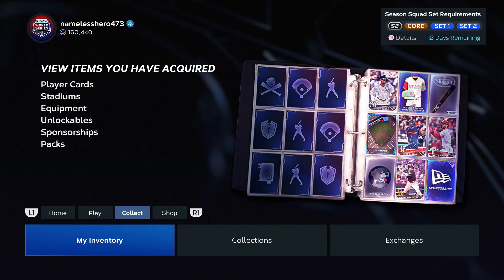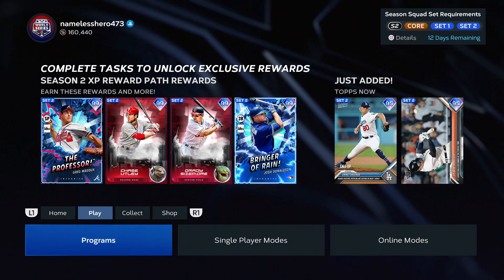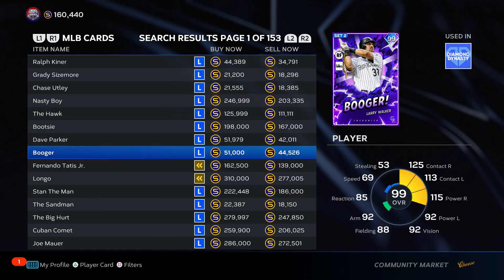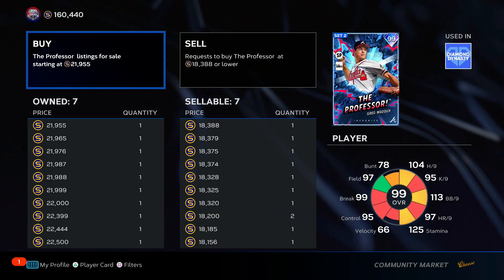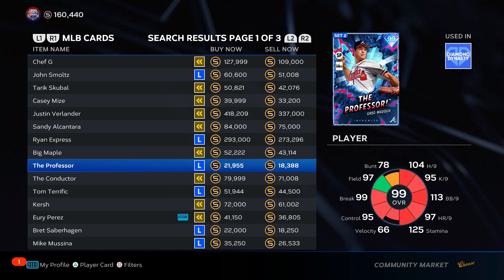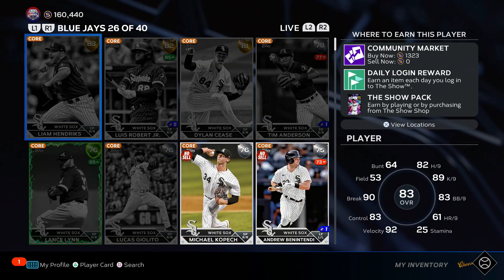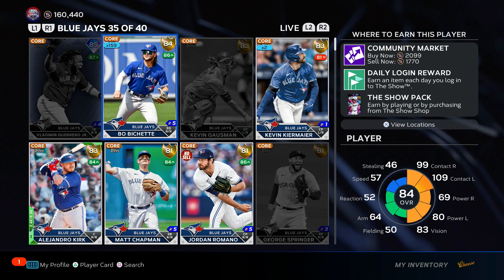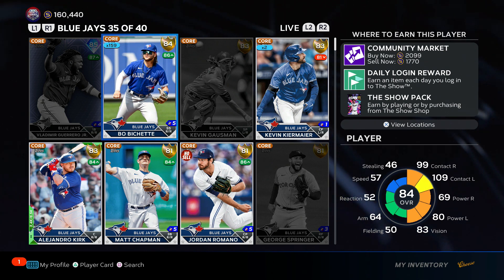Those are the three best ways to make stubs. Boss card investments — buy those set two boss cards. Mariano Rivera and Greg Maddux are good ones too. I've got seven Greg Madduxes at 18k; I don't see him going lower than 17k ever. Buy these set two boss cards — they'll go up to 30k eventually. For roster updates: Corey Seager and Boba Ichett — we bought him at 600-900 stubs, he's now worth 2,099 stubs. With 160 of them that's more than double your stubs — a lot of profit.